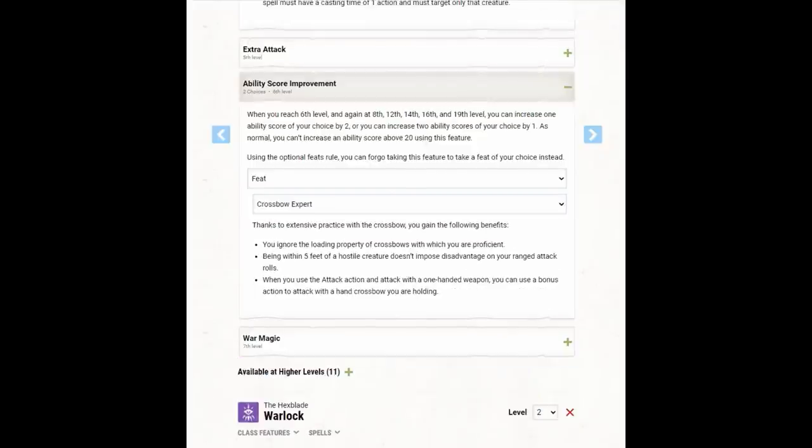With our second ability score improvement we take the Crossbow Expert feat. Our opportunity attacks become so much better because instead of Green Flame Blade or Booming Blade, we can now use Eldritch Blast on opportunity attacks. Since we're firing more than one beam, that's like getting extra attacks on our opportunity attacks. And this character takes a lot of opportunity attacks because of Polearm Master. Additionally, because we have Repelling Blast with our Eldritch Blast, we can often trigger even more opportunity attacks — I'll go over that in more detail.